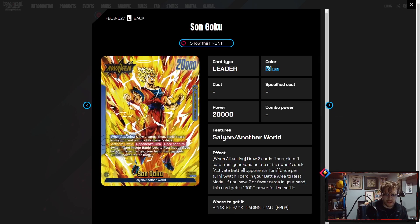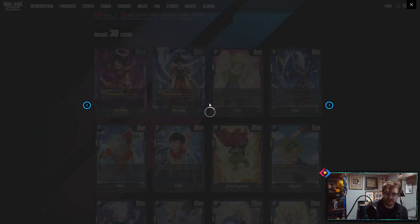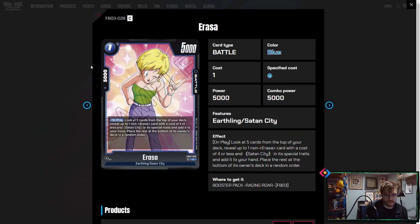On the leader side, we already know: four or less when attacking, draw two, place the top card of your deck, and the owner's card on top of the owner's deck — great cycling. Then you can switch up to one card in your battle area to rest mode, and if you have seven or fewer cards in your hand you get 10K for the battle. It's a great way of gaining an extra 10K, going to 30K base — basically like having a 10K combo in your hand.